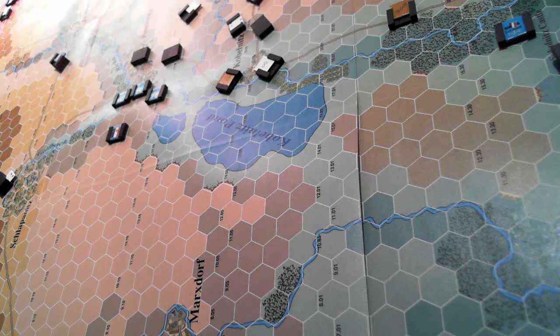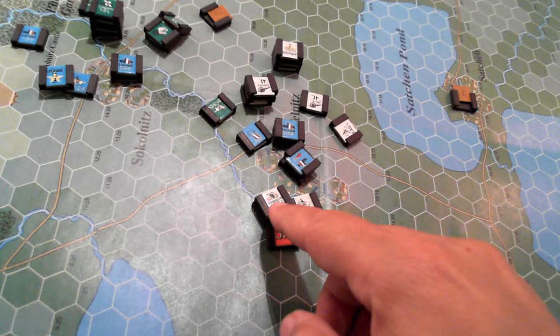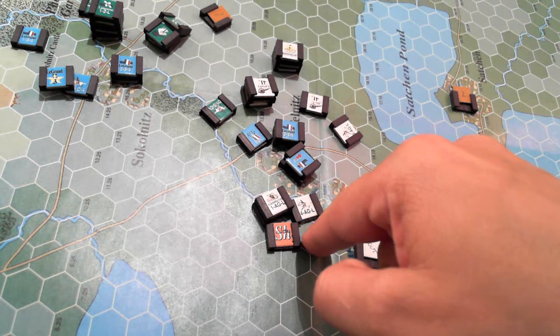I need to make one quick morale check here because some cavalry units were shaken in their formation due to them crossing the stream. I need to roll the d6 for Kinamaya's group over here — you can see the shaking counter. They swept around this way to try and capture or interfere with retreats and drive the direction of retreats.